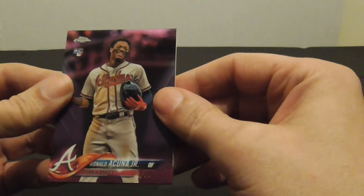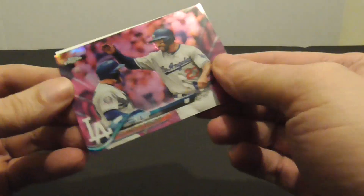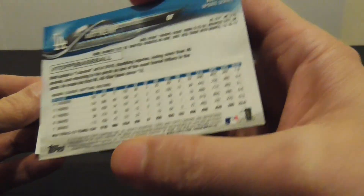There's two cards per pack. Ronald Acuna Jr. rookie and Matt Kemp. Let me show you the back of the cards.